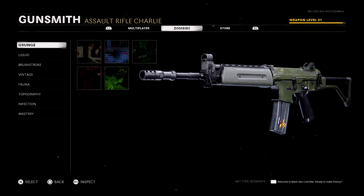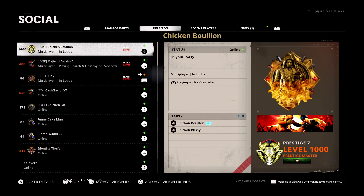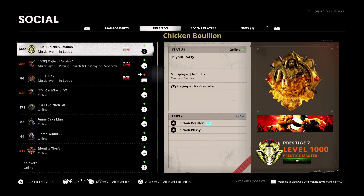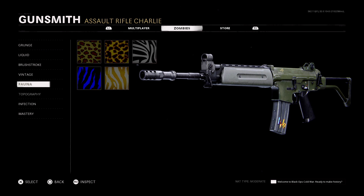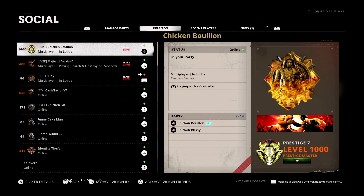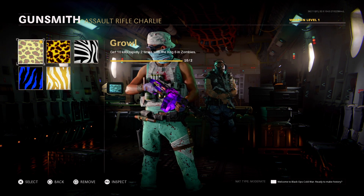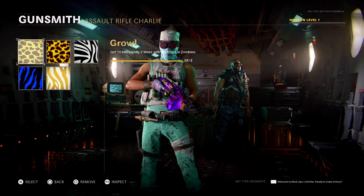In the gunsmith, go over to appearance, then head over to camos. Leave it on the zombie screen just like this — don't select any camo, don't touch the camos at all. All you're going to do is hit Triangle when you get to this screen. Once you're in this screen, tell your friend to take you to a custom game. Once your friend lets you know you're in a custom game, back out of that and select any camo from here. It really doesn't matter which one.